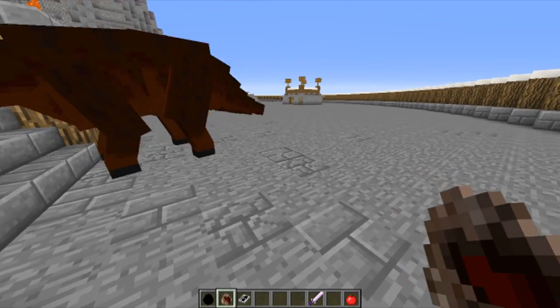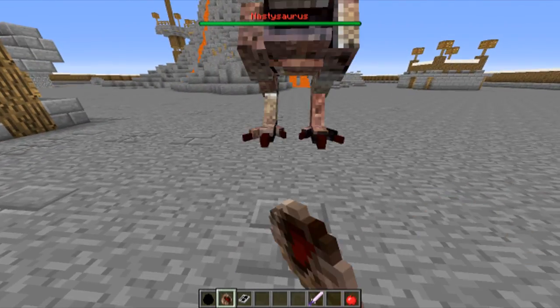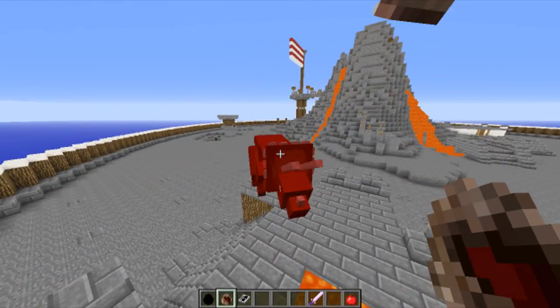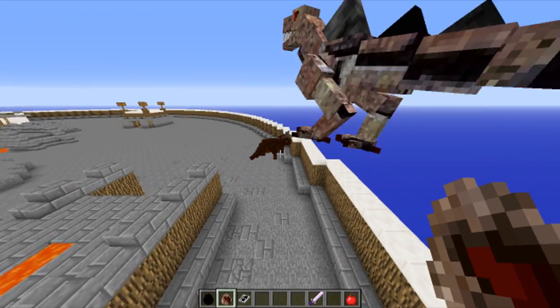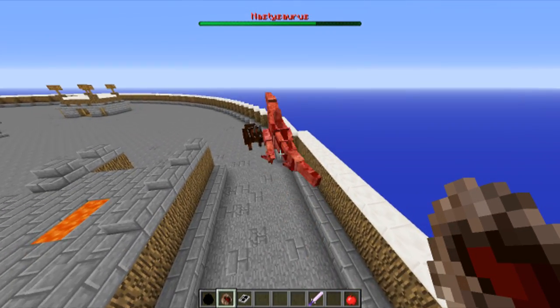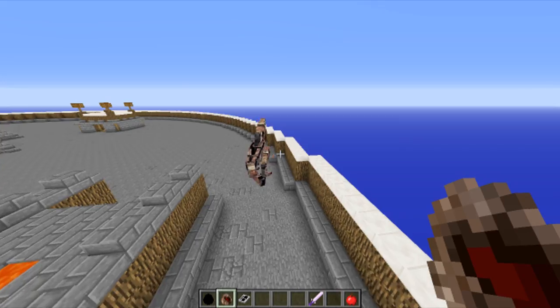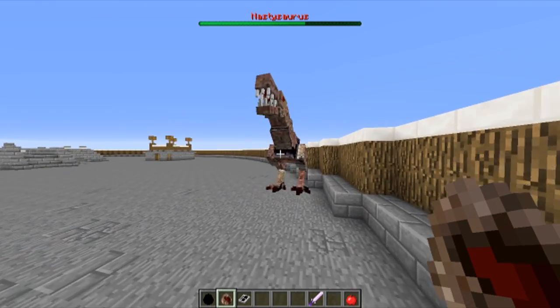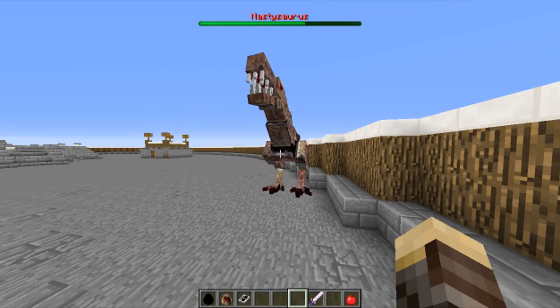Here we go, round one — Triceratops versus the nastysaurus. They go right at each other because they're naturally hostile. As you can see, the Triceratops is knocking the nastysaurus out of the map, but the nastysaurus isn't taking much damage and goes down. That's what I mean guys — the nastysaurus really is a very violent dinosaur.